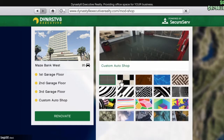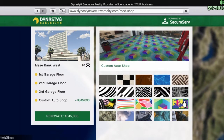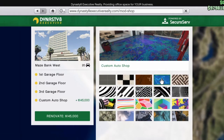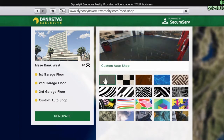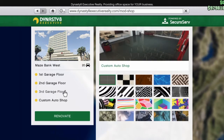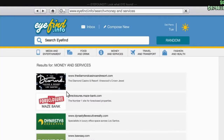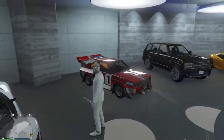Click on the garage and then click Renovate. You want to go down to Custom Auto Shop — this is it, you can change the full color. I spent about two mil total: one mil on the parking garage and another mil getting the Custom Auto Shop. I also have a first floor but I'm leaving it.